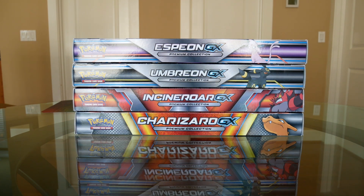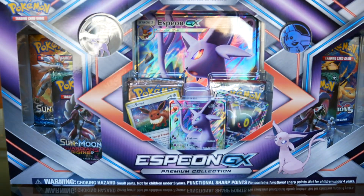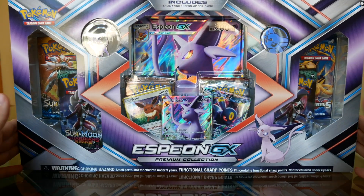Welcome back to part two of a three-part premium collection GX unboxing video. If you haven't seen part one, I'll leave a link below. Reminder: if I pull any doubles throughout this series, I'm giving them away - you guys are supporting the channel. Subscribe, leave a like, and leave a Pokemon-related fact, comment or pun. If I find it interesting or funny, I'll pick it and the cards are yours. Today we're doing the Espeon and Umbreon GX boxes, so let's crack on.